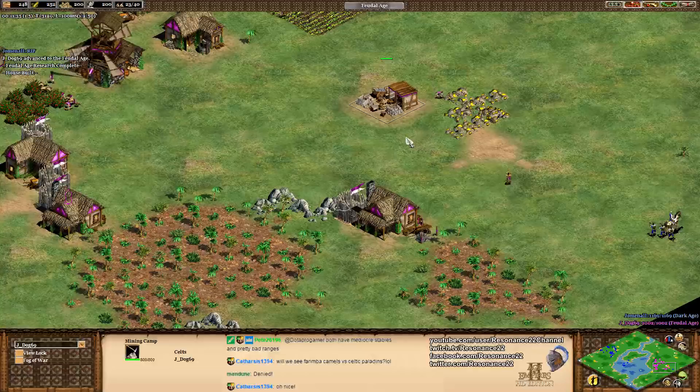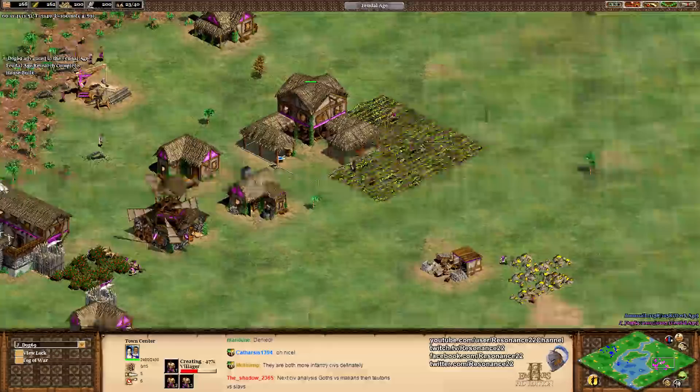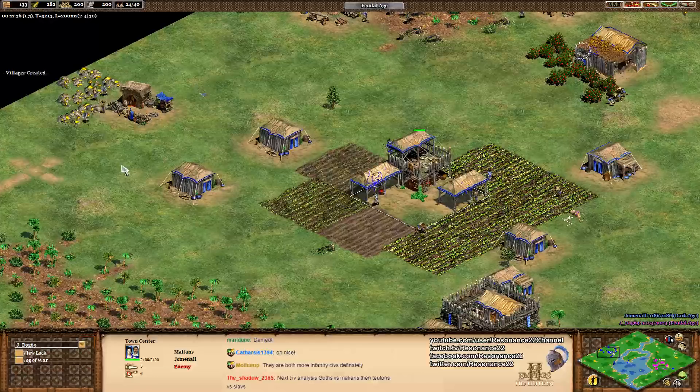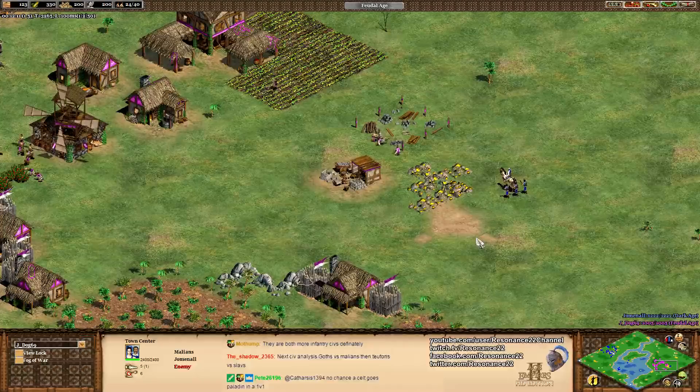Shadow in chat says Malians equal Goths but with more attack — you can sort of say that. The Malians are like the less exaggerated Goths. The champions from the Malians have less pierce armor overall but are better versus melee units. The Malians just have a really open tech tree — everything they have is decent. It used to be that everything they had was insane. Anyway, it's going to be archers for J-Dog based on how his eco was set up.